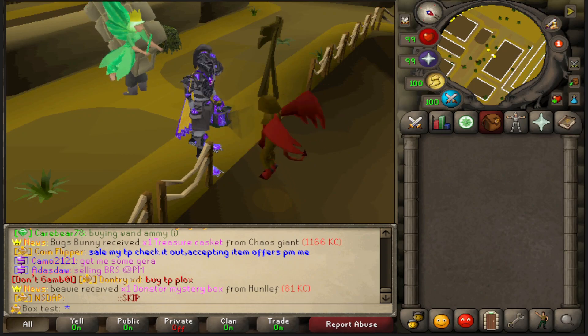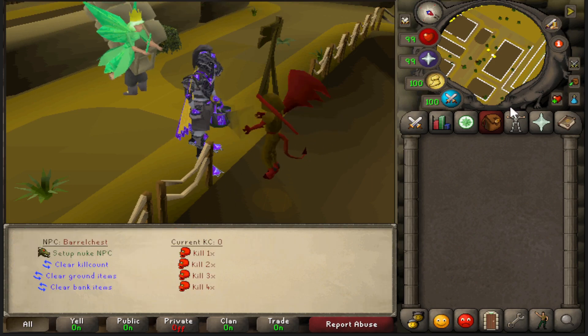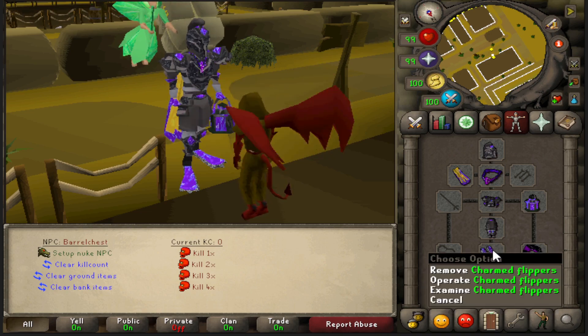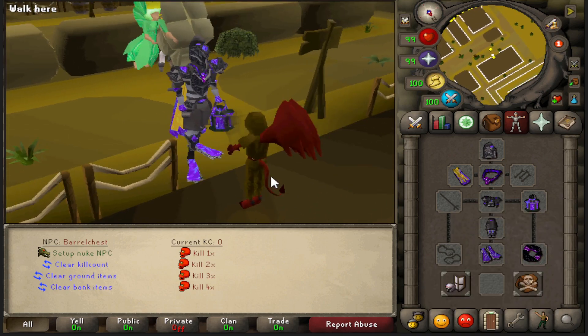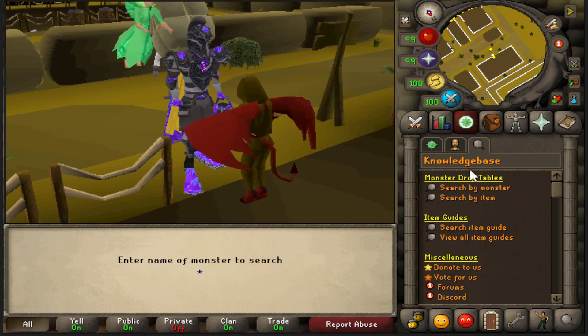What's going on guys, Ascendancy here back with another video. I'm going to be killing 1,000 barrel chests and also 1,000 malevolent barrel chests. As you guys can see from my other videos, I did upgrade my gear a bit - I had Ryan spawn in some charmed flippers and a charmed lantern so I can get an extra 10% drop rate bonus.